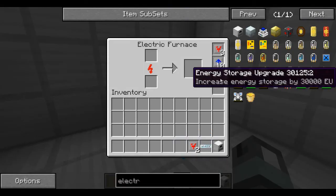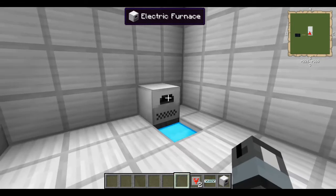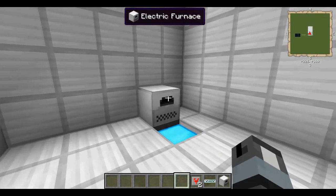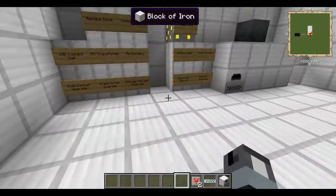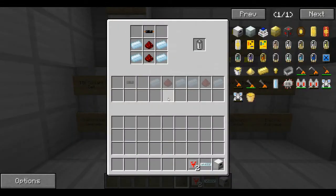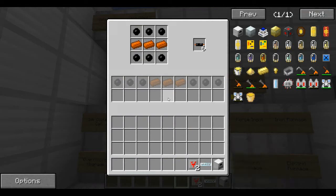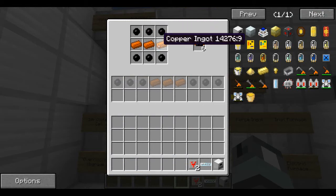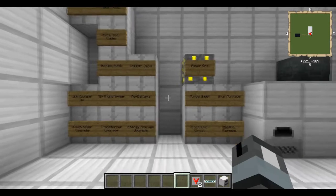The energy storage upgrade essentially allows your furnace or whatever Industrial Craft machine to store more energy, which stops the power going down so quickly if you have an inefficient power source. To make these you need 5 wood, 2 copper cables, an RE battery, and the electronic circuit. To make an RE battery you need 4 tin, 2 redstone, and a copper cable. A copper cable is just 3 copper ingots and 6 rubber.